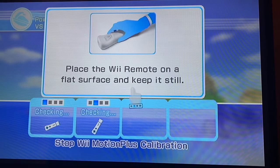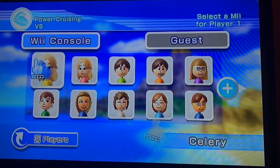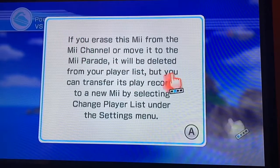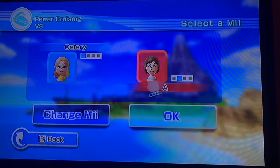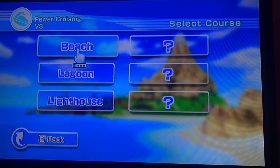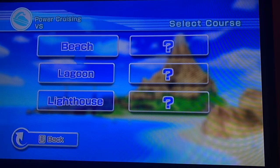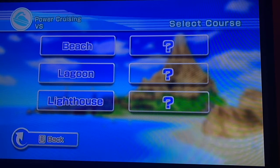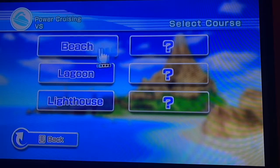You want to put the Wiimote on a flat surface so it can calibrate. Now, this meme might look a little familiar — it's actually been edited. So, you ready? What you want to do is hold the Wiimote kind of like this, like you're operating a jet ski. It can be really awkward, it's a little bit hard to control. Basically, power cruising versus is where we race each other.